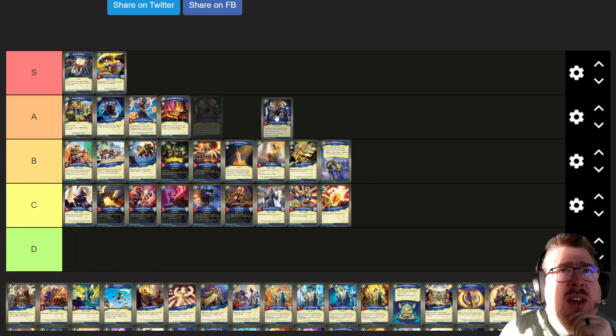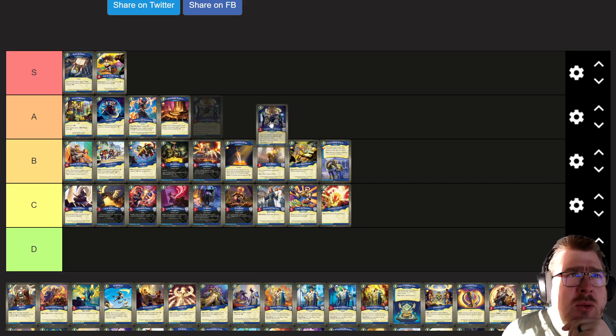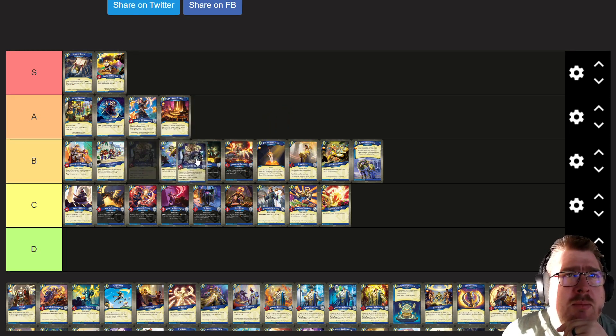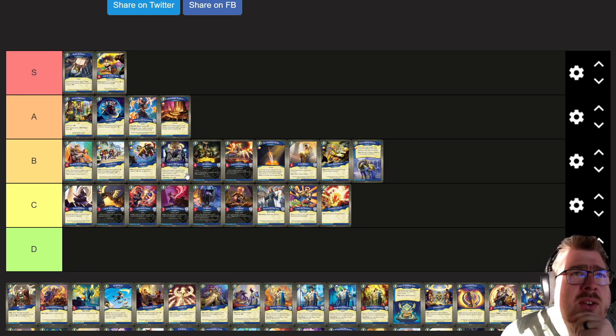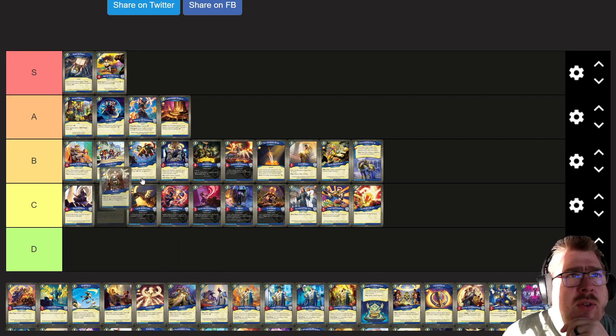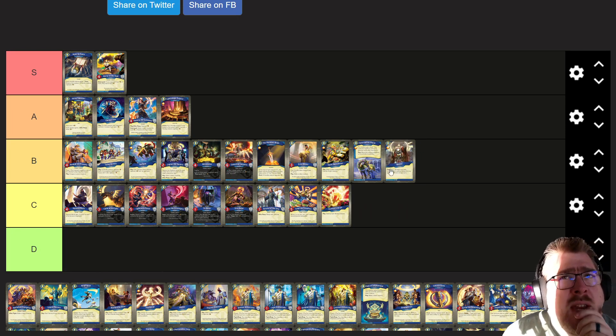Zephon the Opulent is an interesting one. It depends on your token, but it can be quite good. After Reap gain two is solid, and Play make two tokens is actually pretty solid as well. We're going to put this in B tier, but it scales. Absolve I'll put in B tier — it can capture a lot, but it doesn't have the upside of Cleansing Wave of being a huge burst.